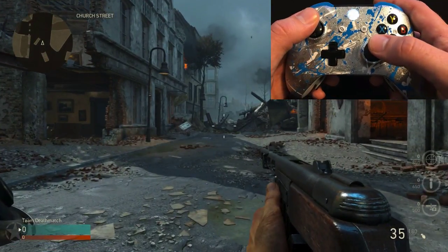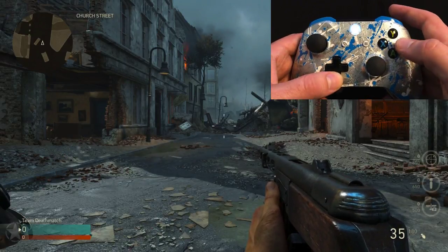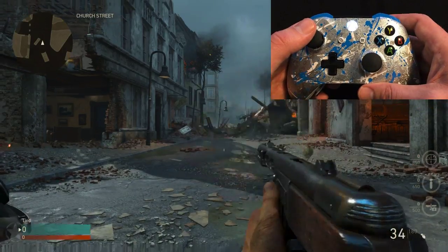In order to turn on Dropshot, press and hold down on the d-pad and press the B button. If you noticed, I dropped to the ground, so now when firing, Dropshot activates.